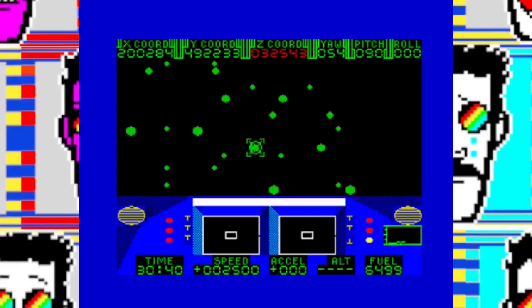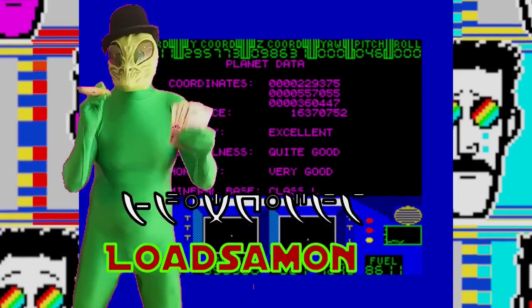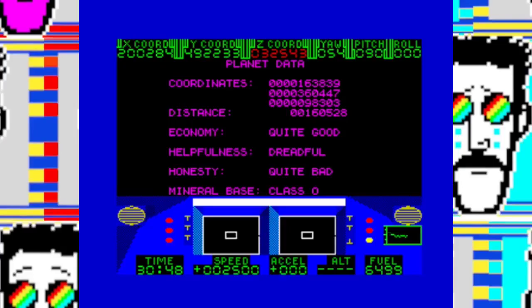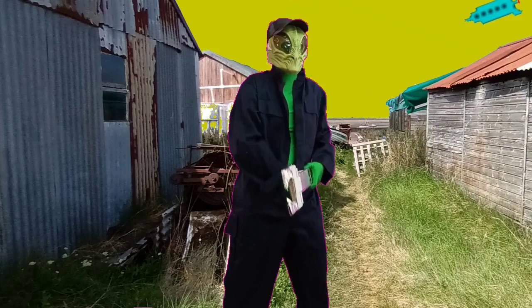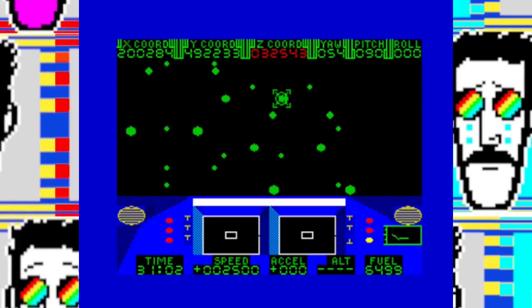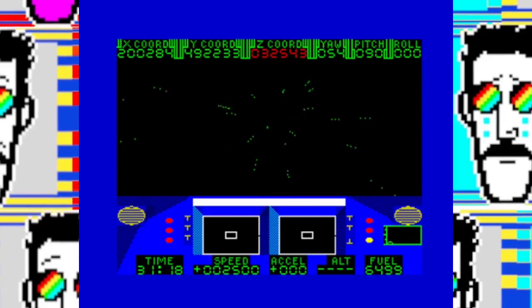After you've gathered enough minerals, it's time to go to a planet and sell them. You select various planets from the galactic map, rated on their coordinates: Economy, Healthfulness, Honesty, and Mineral Base. A planet with an excellent economy means excellent prices for minerals but you'll also pay through the nose for fuel and repairs. High honesty means your mechanic will do a cracking job. Bad honesty means expect any repairs to appear on the space version of Watchdog, because your ship will be a potential death trap. Planets with bad economies are great for buying fuel and repairs, but awful for selling minerals.